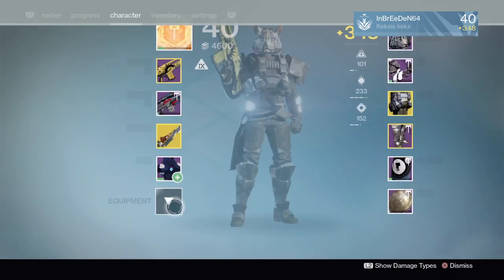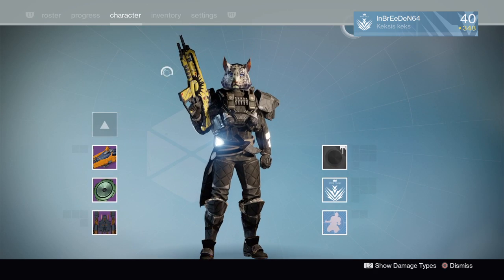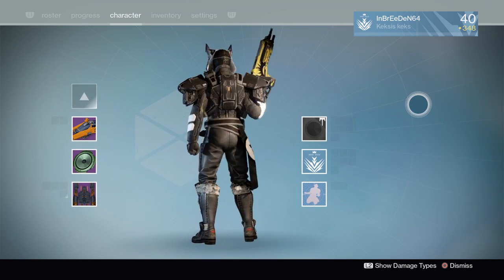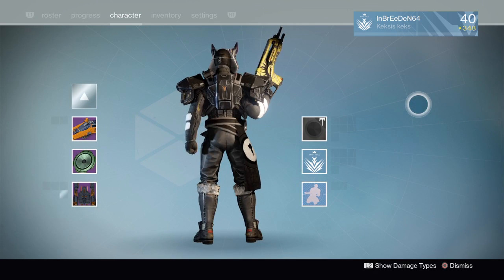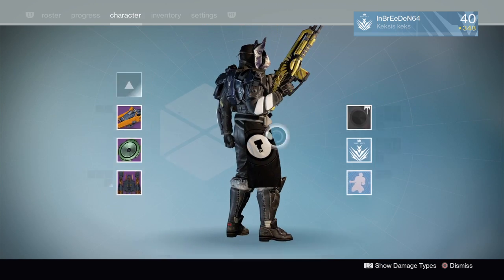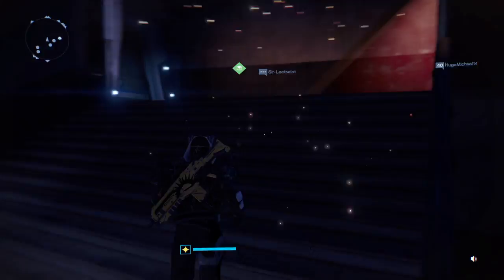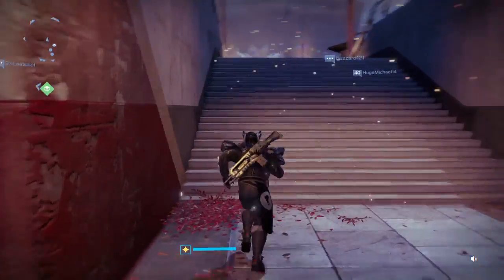I'm pretty sure that this shader is 100% — you know, turns everything black — which is the only shader that seems to do that, and I really like that. The only reason there's white on it is because of the Dead Orbit faction. That is how you get the super black shader.